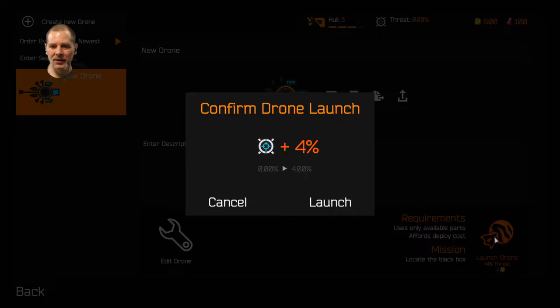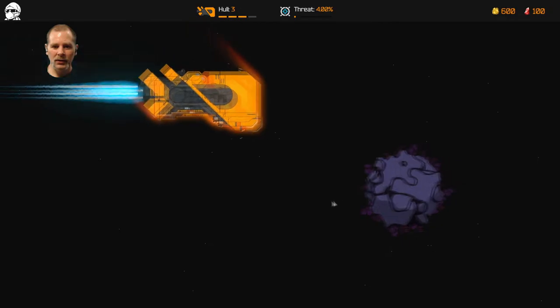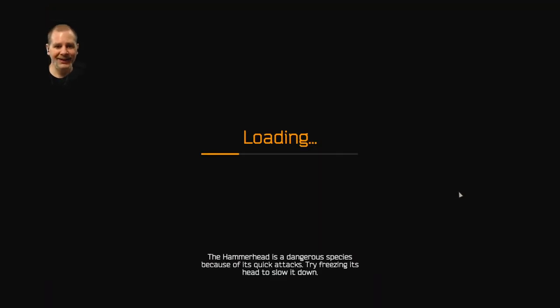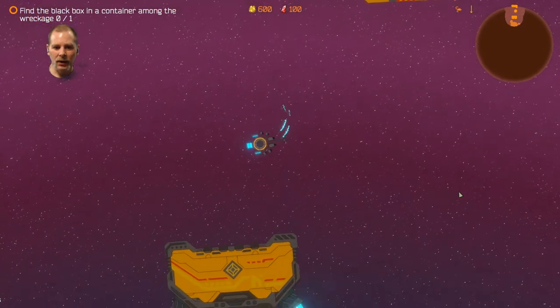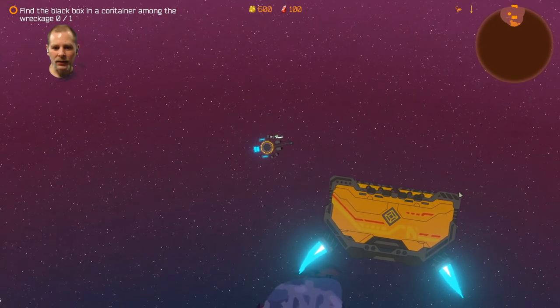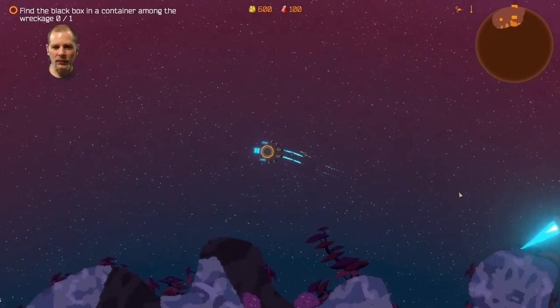Let's launch our drone. Plus 4% — that's how close the corp is to you, how the threat can lead to an attack. Well, it's not like we have a choice yet. Hammerhead is a dangerous species. Locate the black box. Where are we? We've got a thingy here — I think that's our drop-off. In the tutorial that was where you dropped off your stuff that you mined. So we need to find the black box.